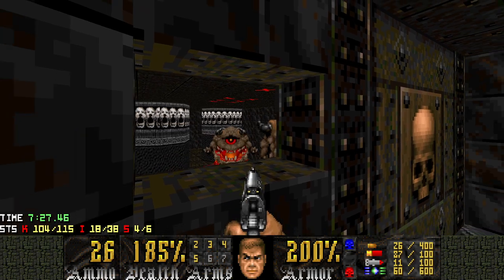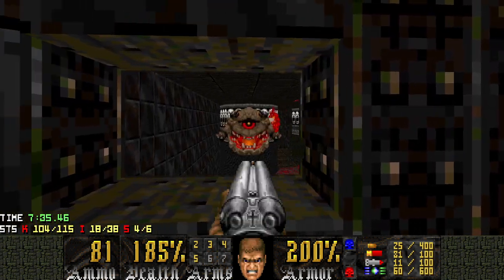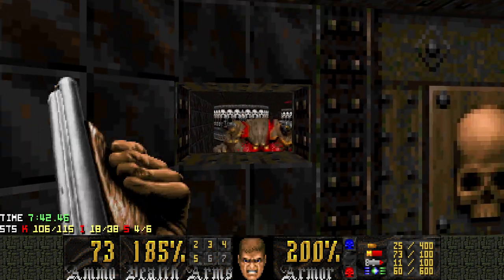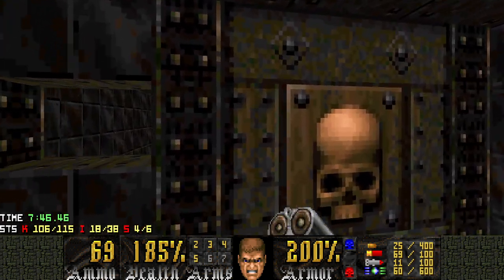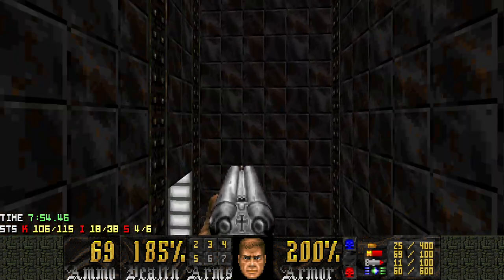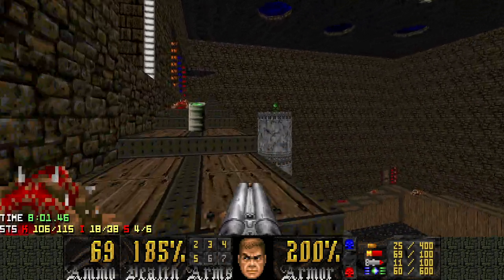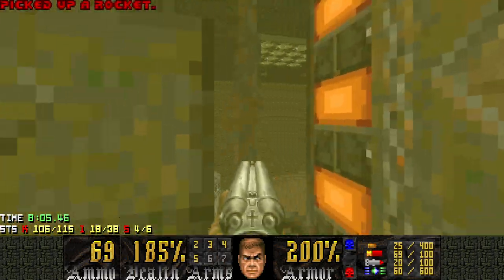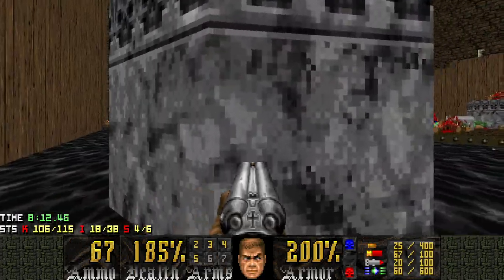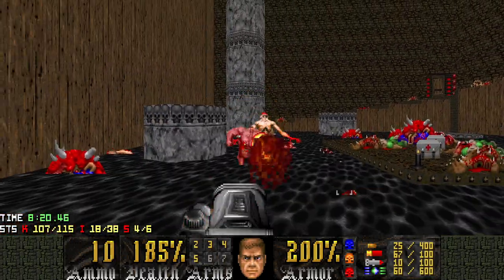Over here are some pain elementals. I'm going to bully both of them so they get close to this window. The reason why I want them to get close to the window is because there's a teleporter right there, and I want to kill them both before they spawn any more lost souls. So now we've killed them both, we can press this button. It opens up this thing right here, which is actually a symbol for opening something else up in another room.